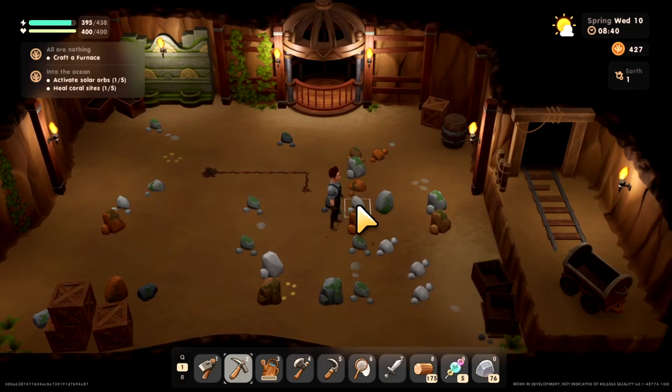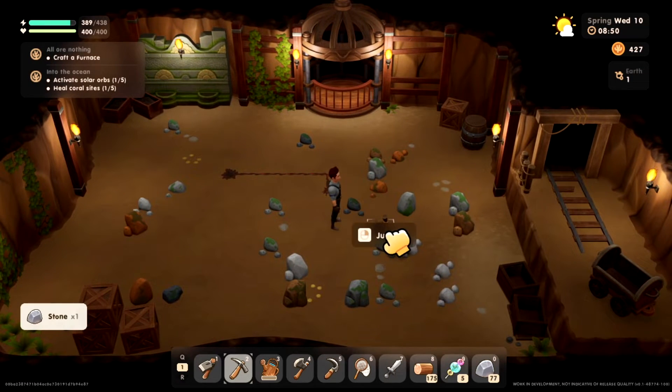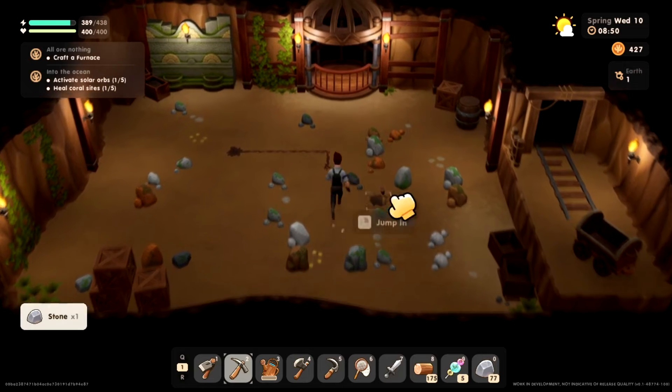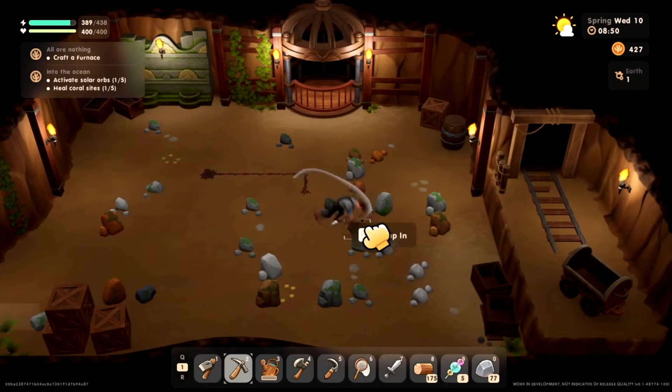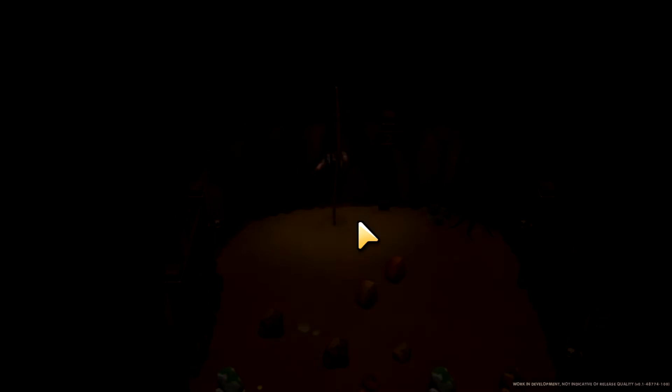Alright, to go lower you just got to break as many of the rocks as possible. Eventually you will see a hole — I was lucky, I got it nearly right away. You'll see a hole and you can just jump in with right click, and that brings you down to the next level.